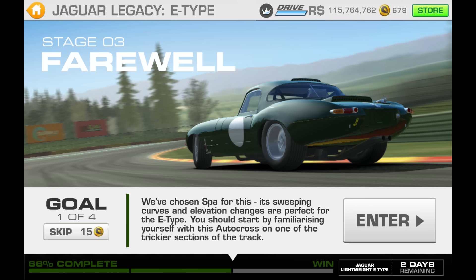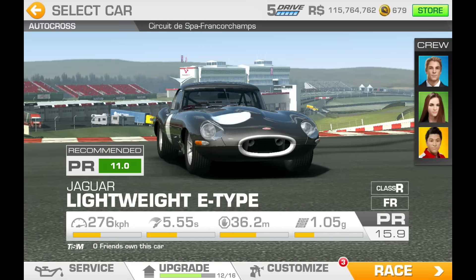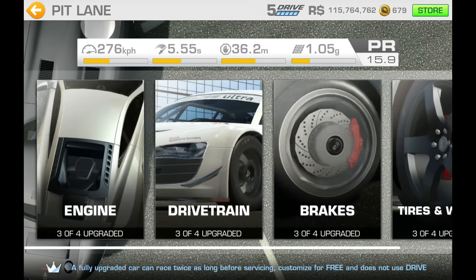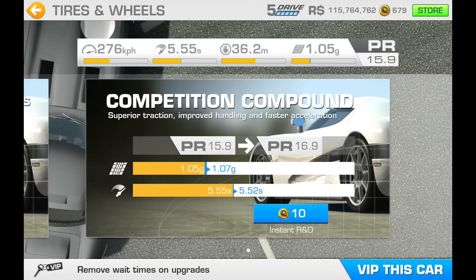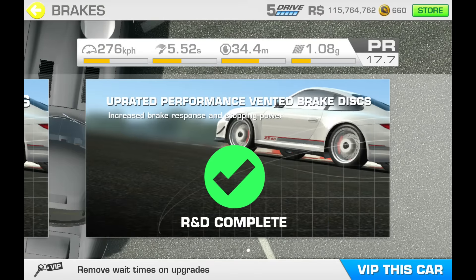We've chosen Spa for this - its beautiful sweeping curves and elevation changes are perfect for the E-type autocross. First one coming up. There are upgrades, and they're all going to be gold cost. 14, 26, 35, 45 - that's probably about 60 to 70 gold in total, but you'll get most of that back, so I'm having all of them.